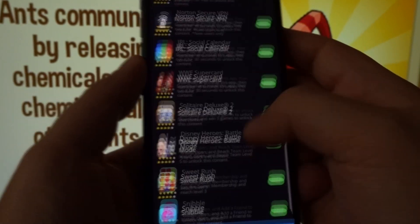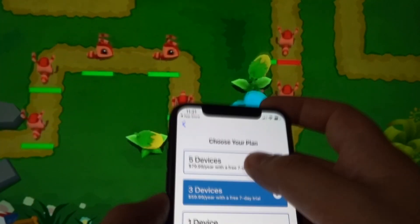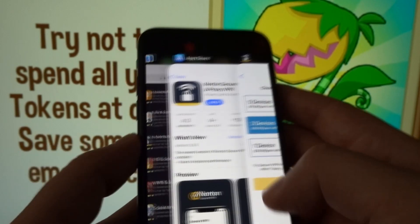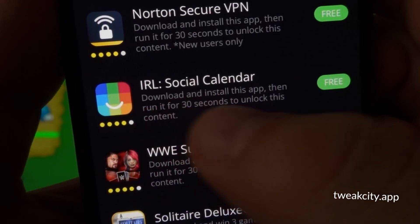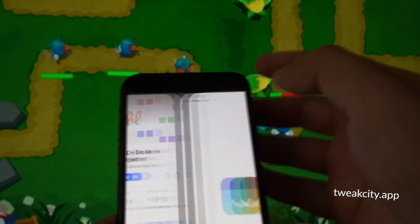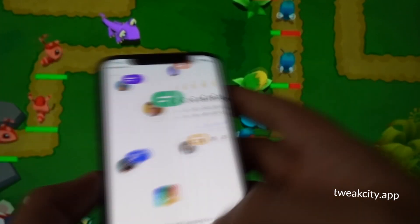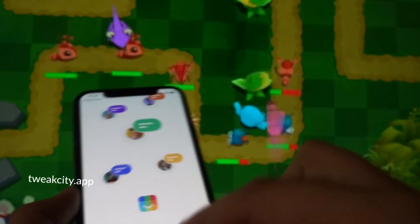The last step is to install two apps from the list and follow the instructions to complete the injection process. I'll complete the two easiest ones: first, Norton Secure VPN — install it and run it for 30 seconds, though I recommend running it for 40 to 50 seconds to be safe. Second, Social Calendar — same process. These apps are downloaded from the official App Store or Google Play and are 100% safe. Once you've completed both instructions, simply close everything and return to your homepage, and Animal Jam++ will have been downloaded.